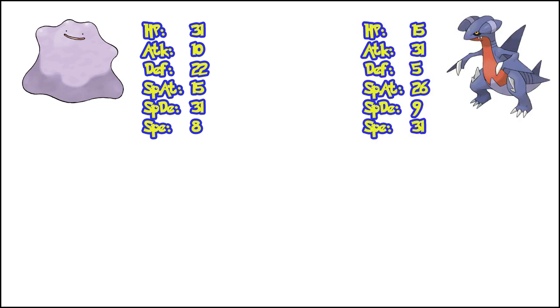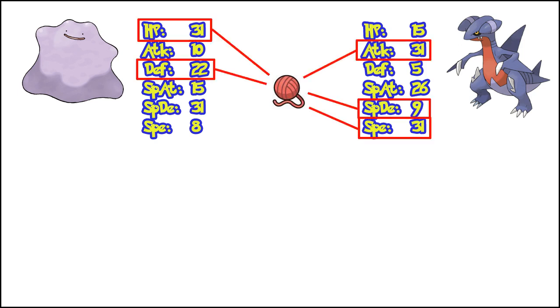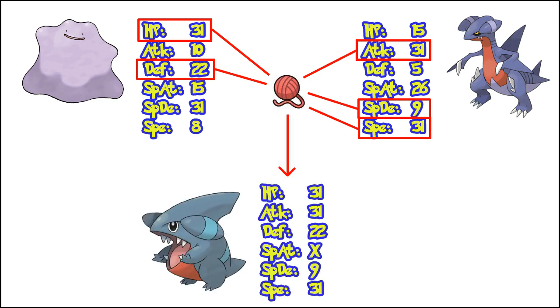Say I have a Ditto with relatively good stats — 31 HP and 31 Special Defense. I also have a Gabite with relatively good stats: 31 Attack and 31 Speed. You then attach the Destiny Knot on any of the parents before putting them in the daycare. When the baby is produced, the Destiny Knot will pick 5 IVs at completely random from between the two parents. In this example it takes the HP and Defense from the Ditto and the Attack, Special Defense, and Speed from the Gabite. This produces a Gible that has inherited those stats. Since the Destiny Knot only takes 5 IVs, the baby Gible will random its Special Attack stat, which will be represented as an X in future examples — meaning that stat has been randomed.